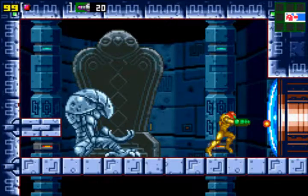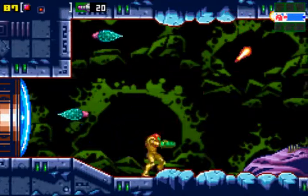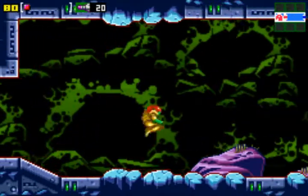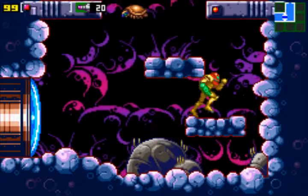Now we have to go to Norfair, which is our next location. Currently we are in our hub world, Brinstar, which kind of leads to all other places. On the map screen, you can scroll through different locations and view the map of them. It's pretty handy.